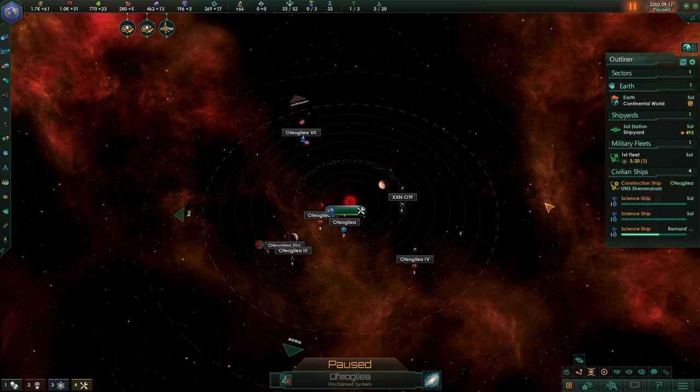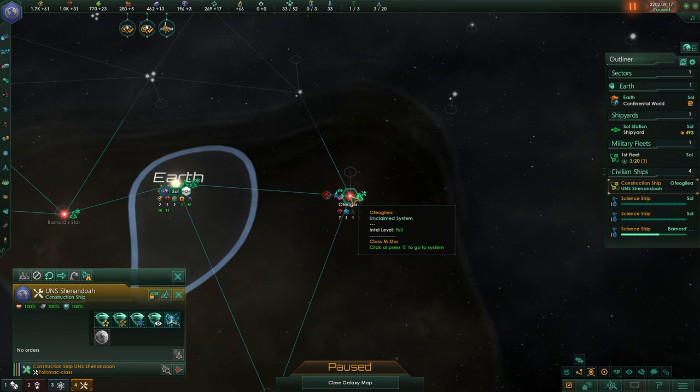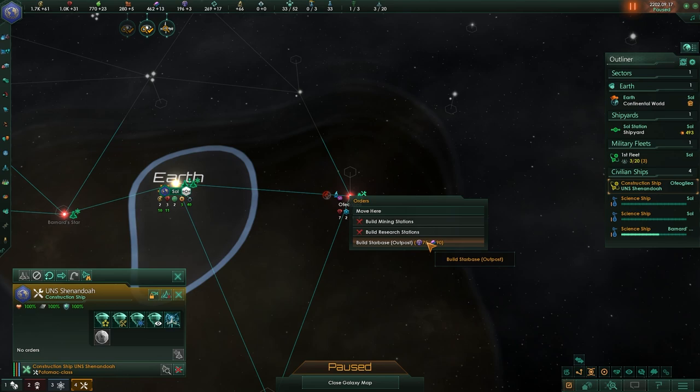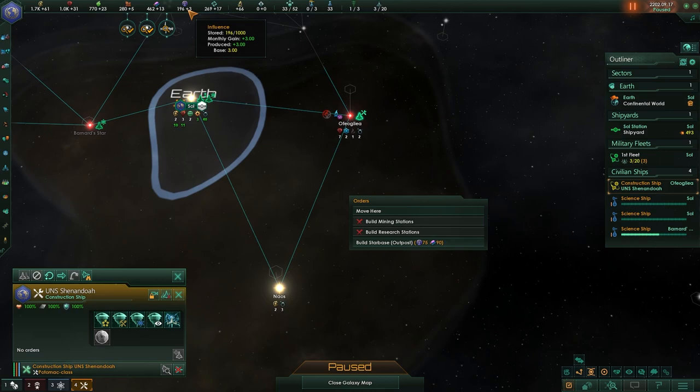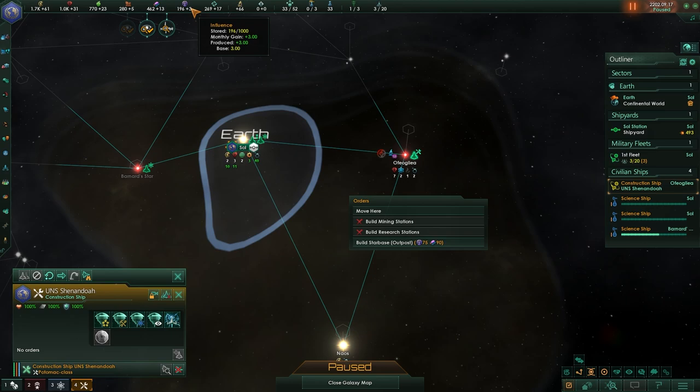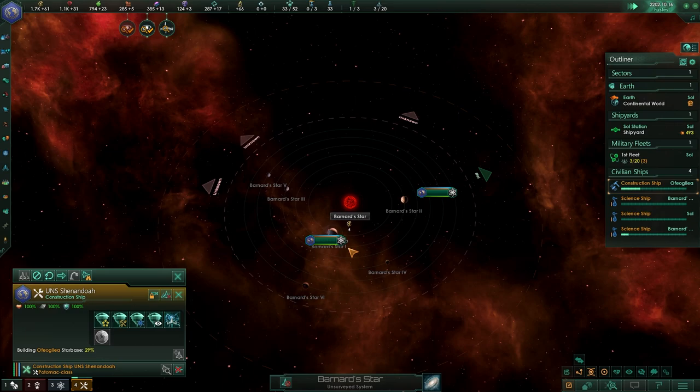We've now confirmed that this is the only choke point we have, which is amazing. We have now surveyed this system, which means we can go ahead and select our construction ship either directly or through the outliner, click on the star, and build a star base. We can also do this on the map. Building a star base costs both alloys as well as influence. Influence is a resource we slowly gather over time, and it's another reason why we may not want to go after some systems, because it's a rather limited resource that doesn't grow all that quickly in the early game.